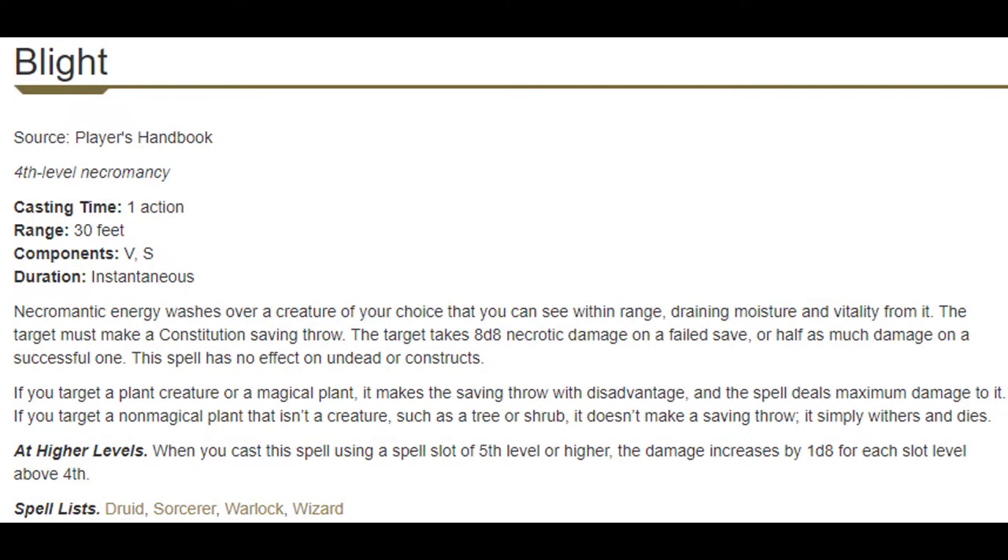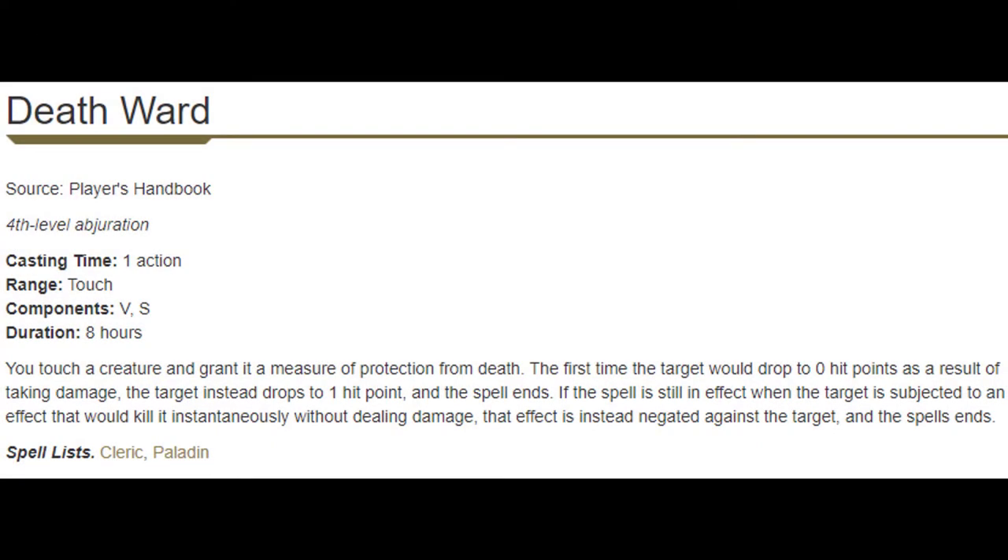At level seven we get Death Ward and Blight. Blight is the ultimate death-to-plants spell, which is unfortunate since we probably aren't fighting plants too often — other than that it can be a big chunk of damage, though it also targets Constitution saving throws which we already do constantly. Death Ward is a solid pre-emptive panic button that runs for eight hours, giving us basically one extra life for eight hours. Pretty good spell.